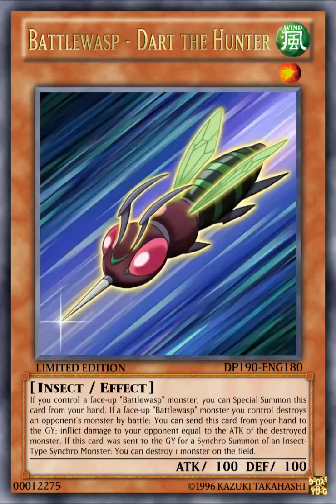If this card was sent to the graveyard for a synchro summon of an insect type synchro monster, you can destroy one monster on the field. As you can see, the main focus of my take on this card is that when they are used as synchro material, they gain an effect. The previous one only inflicts 200 damage to your opponent, while this card destroys one monster on the field — it could be yours or your opponent's, face-up or face-down.